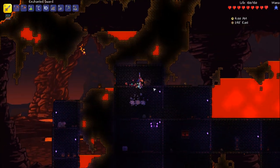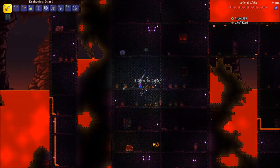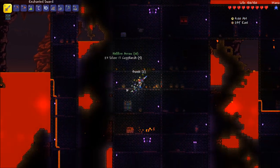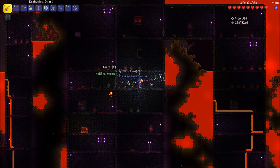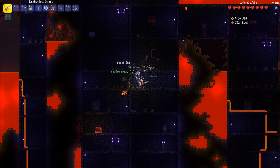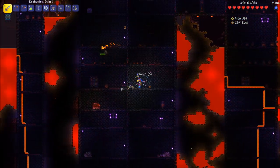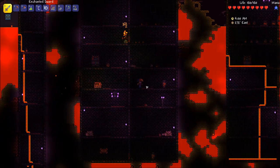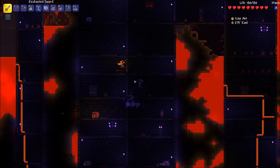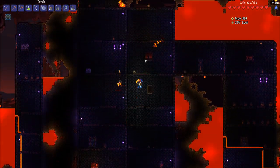Beautiful, we'll get up here. We'll definitely hit some jars — I don't have a shadow key. Hellfire arrows, bombs. These jars down here have a lot of good stuff. Obsidian skin potion — we have to think about that one. This is all lighting. Okay, we could get some back wall but I'm worried about getting those chairs.